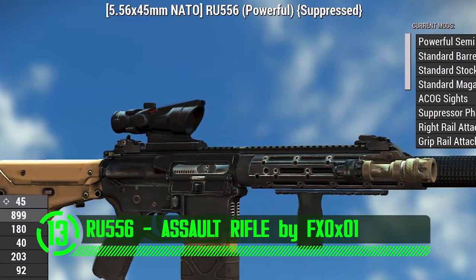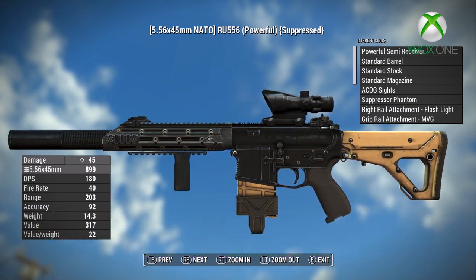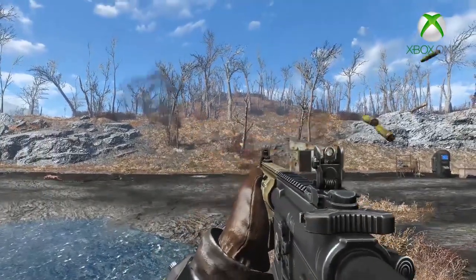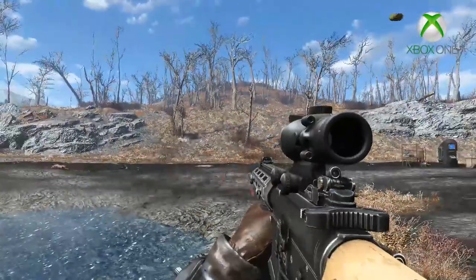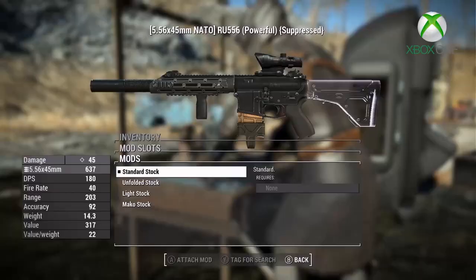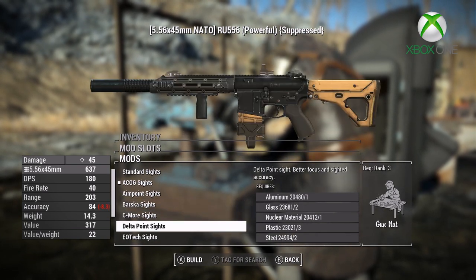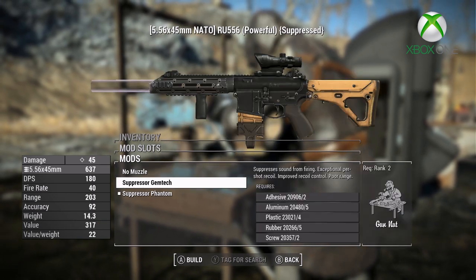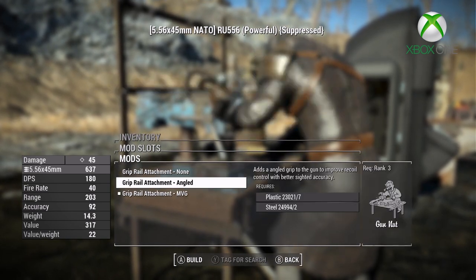This mod adds the RU-556 assault rifle to the world of Fallout. This rifle has all its own custom animations and sounds that both look very realistic and incredible. It is highly malleable, coming in a large assortment of customizations including a mix of different magazines, scopes, muzzles, stocks, custom finishes and much more. It gives you the ability to mold it to your particular play style — make it dark and quiet for stealth, or loud and obnoxious if you want to wake the neighbors.